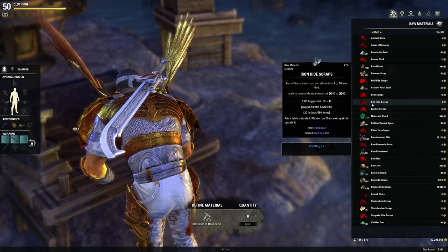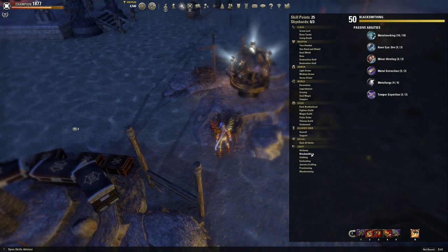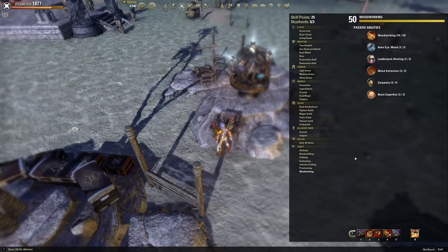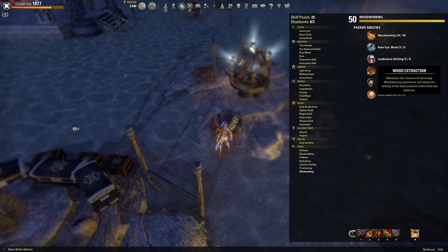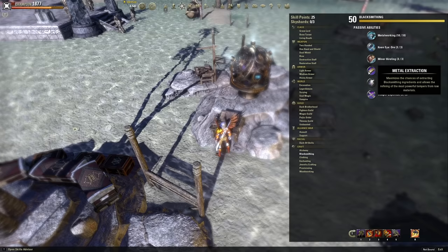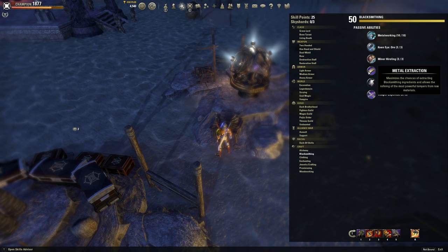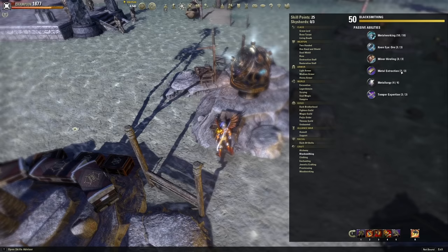You always want to refine on the character dedicated as your crafter — most likely your main character, because that one is going to have an excess of skill points. If we open up our crafting menu, under blacksmith — and each crafting line has the same passives whether it's blacksmithing, clothing, jewelry, provisioning, or woodworking — all of the ones that create gear are going to have passives for refining that are very important. The big one is extraction. It maximizes the chances of extracting ingredients when you deconstruct gear, and it also has a chance of refining more powerful tempers from raw materials. Before you refine, make sure you have maxed this passive out.